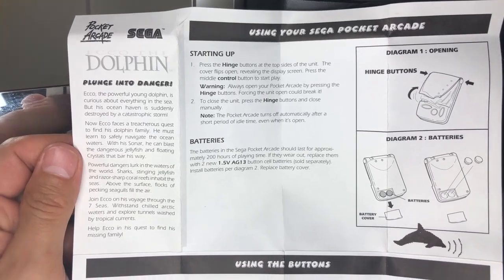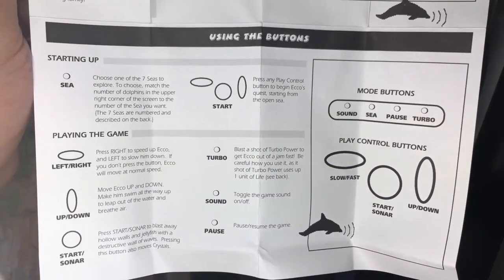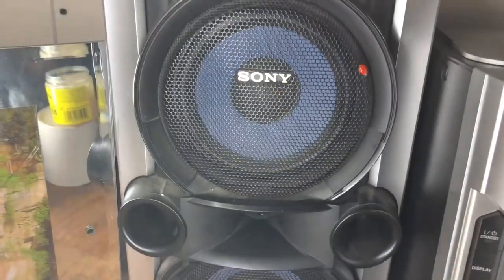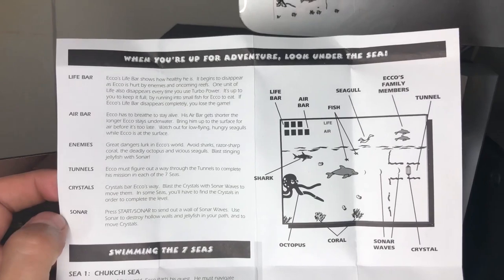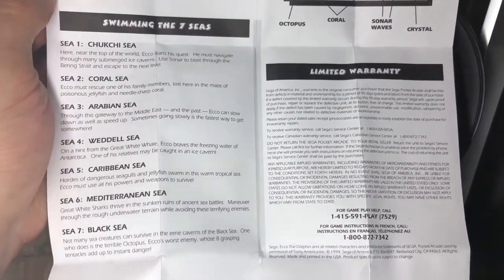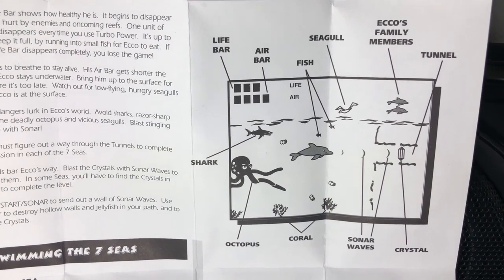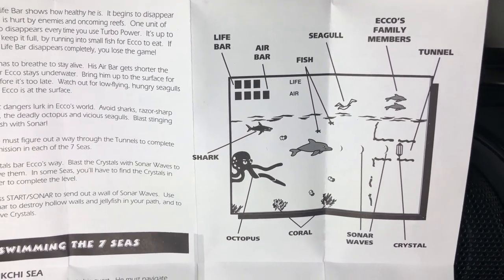Hey, what's up guys? Before I start the playthrough, I thought I would just take a glance at the instructions here — anybody that would like to can just pause it and read the instructions. I'll flip the paper over. All the instructions are just on one sheet of paper that was folded up in the package. Down here we've got the name of the seven different C's and the description. What's funny is that I had two questions when I looked at the instructions and they do not address either of my questions.